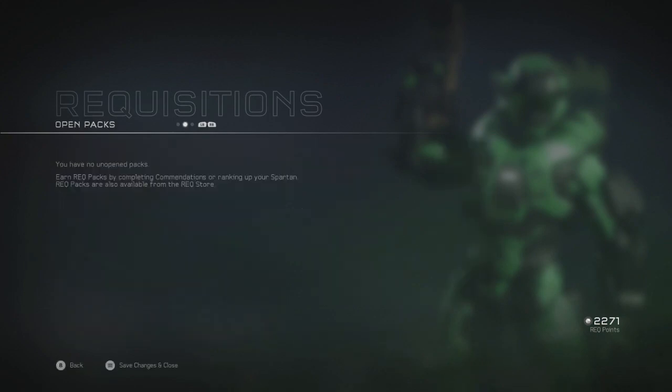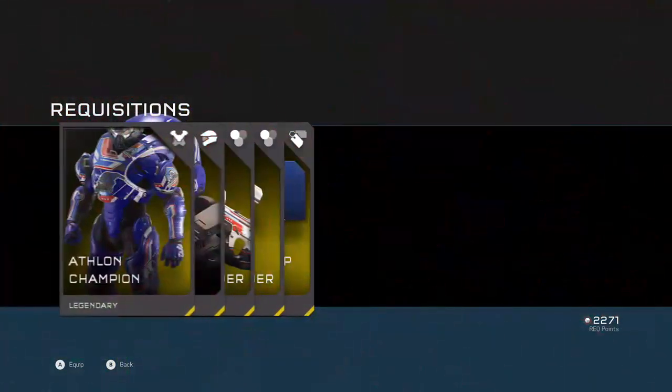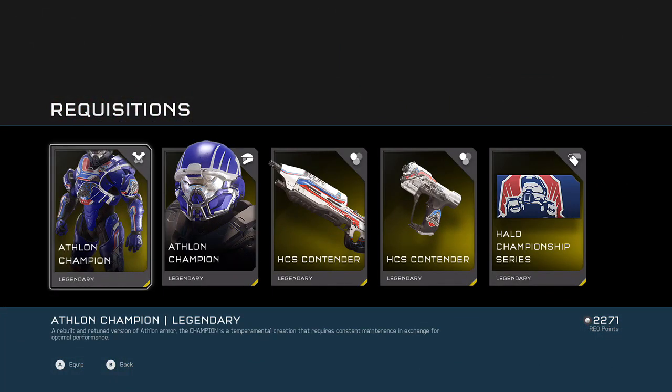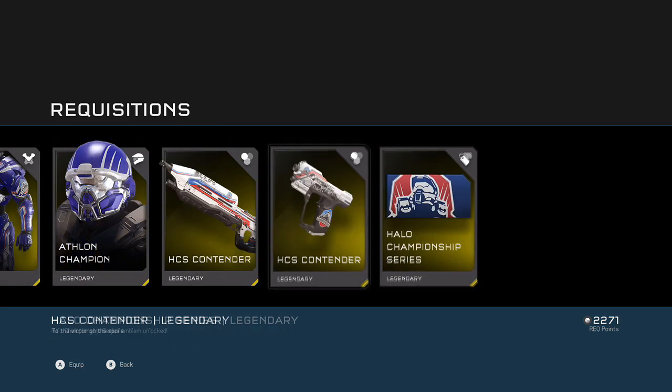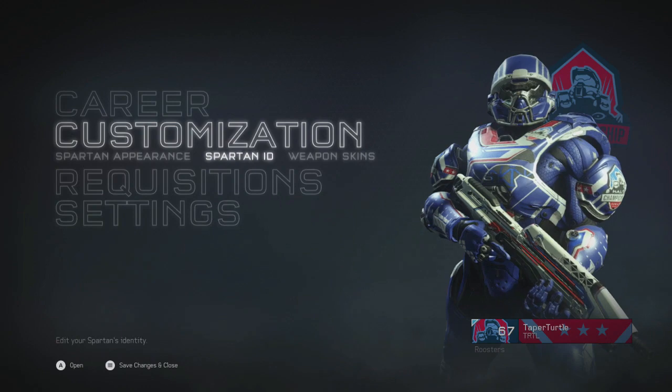In the pack, as you can see, you get the Athlon Champion full armor set, which has cool HCS designs — even on one of the shoulders. It also includes the Contender AR, Magnum, and Halo Championship Series branding.